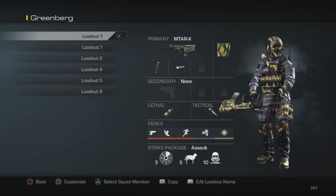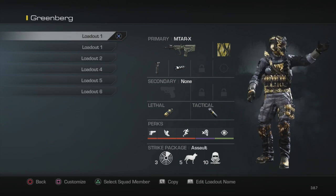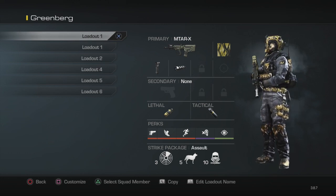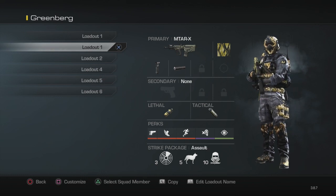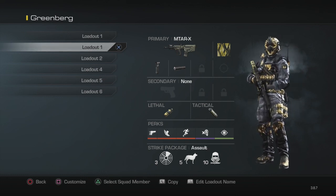Because of that, I'm going to have the MTAR-X with the foregrip and the muzzle brake. The muzzle brake is interchangeable with the silencer — it's whatever you guys prefer. I use the muzzle brake here just because it does more damage, but if you prefer the silencer, go ahead.